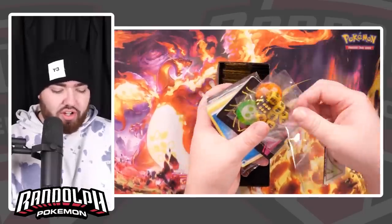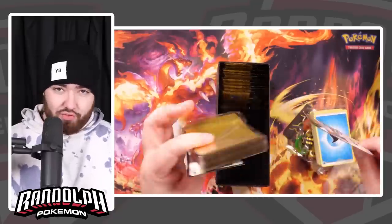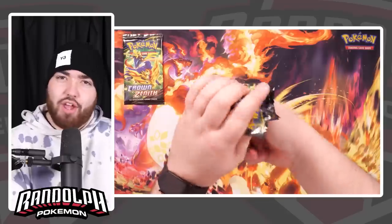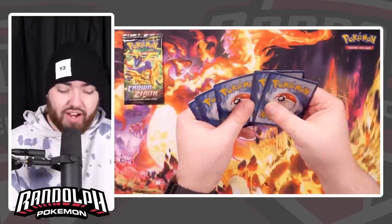Of course, we get the normal V-Star counter, the dice, the dividers, the energy cards, and the sleeves, which I will be using in this video. But this is why you click the video, guys — the packs are right here. So sit back, relax, and let's see what we're going to get. Every pack is the same artwork, but I will leave this one right here to the very end of the video, so keep watching to see what we get in that one.